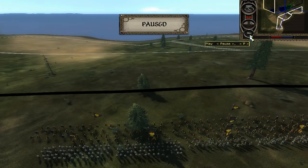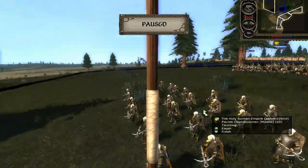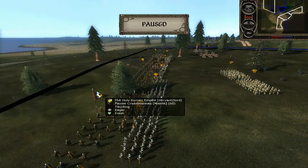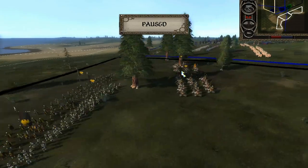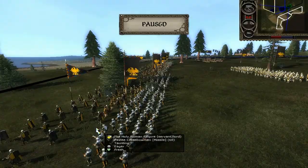I'm going to pause quickly before this begins because it's actually a fairly quick battle. I have three units of Pubby's Crossbowmen up front, and I've got a very interesting infantry build. This is a build I would never use in the base game in Medieval 2 for the Holy Roman Empire. I have two units of Zwei Handlers and two units of Forlorn Hope.